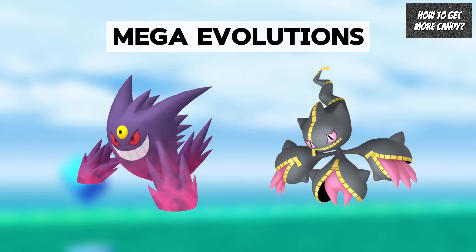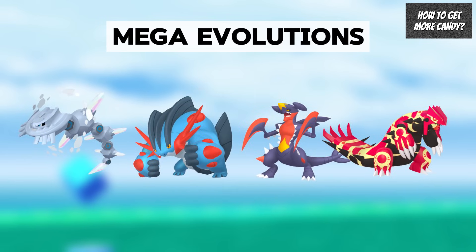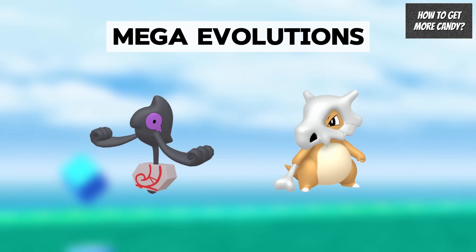For Ghost types, you can Mega Evolve Gengar or Banette. Alternatively, you could Mega Evolve a Ground type like Steelix, Swampert, Garchomp, or Primal Groudon to get a candy boost for Galarian Yamask and Cubone.